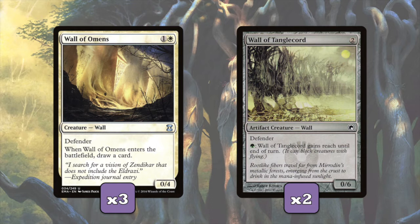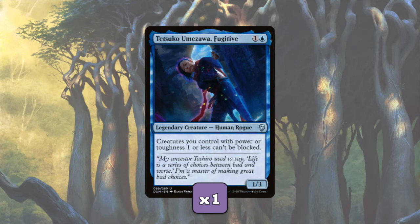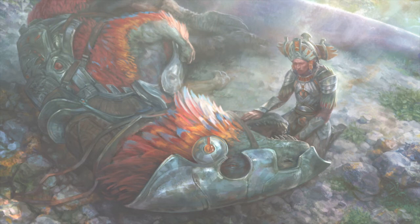Now the nice thing about all these cards is that most of them are out of bolt range. Unfortunately, they're all within Fatal Push range. To round out our creatures, we have Tetsuko. For one and a blue, we get a 1/3 that says creatures you control with power or toughness of one or less can't be blocked. Well guess what? All our walls have one or less power. So they're going to be unblockable if we play Tetsuko.